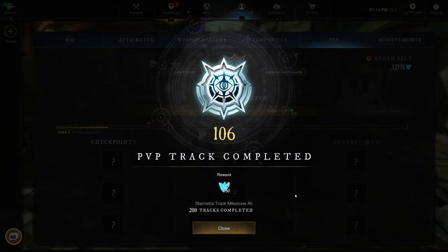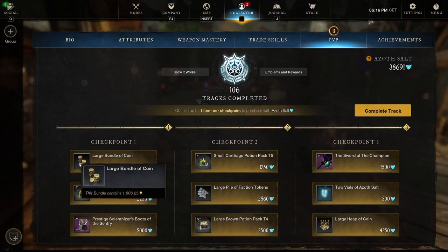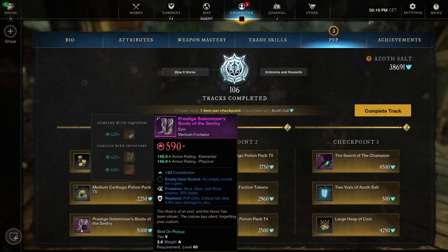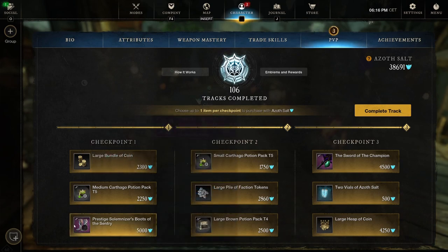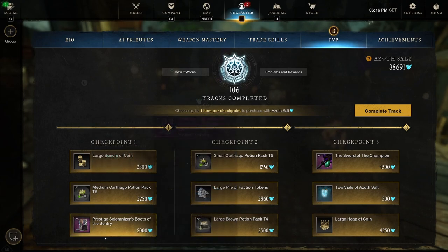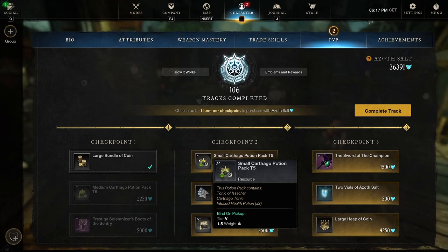106 complete - onto 107. For track 107 we see a repeat of track 106 apparently. Checkpoint one: large bundle of coins - 106.25. We got a medium Cartogo potion pack tier five. And a Prestigious Solemnizer's Boot of the Century, constitution, with Freedom and Resilient. We've seen these boots a couple of times already. Freedom and Resilient is a really good combination - you can work it into a light or medium loadout. Pretty good boots if you don't have Freedom/Resilient boots yet and they're too expensive on the auction house.